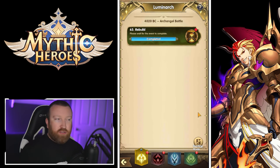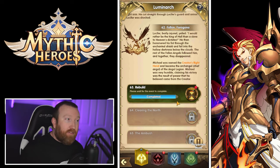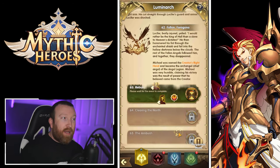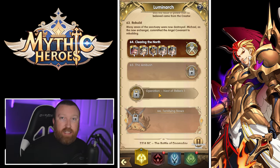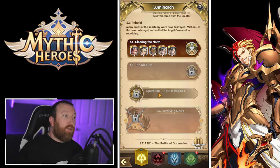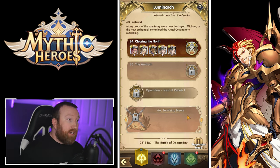You can hit Progression Mode to skip the story and jump straight to active content. Some stages have time limits of one hour, six hours, or twelve hours — you wait, get a reward, and move on. There are also optional operations with usually nine to fifteen stages — do those as much as possible because they give tons of hero copies for food and other great resources.